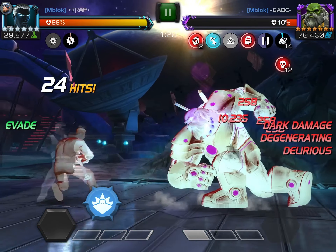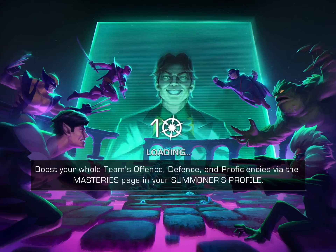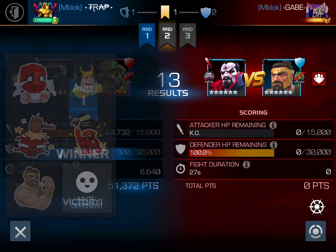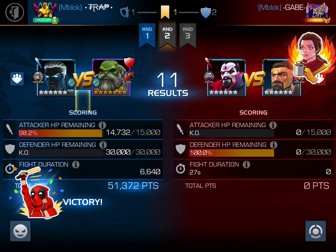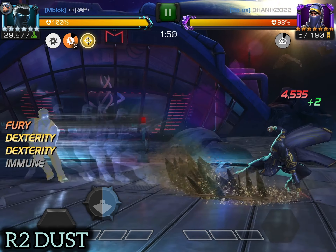Maestro is a very good opponent for Mr. Negative this meta, since we gain five easy passive furies from dexing Maestro's SP1. We got this Rank 3 Maestro down in 40 seconds, which is still very, very fast and will win you most matches for sure.